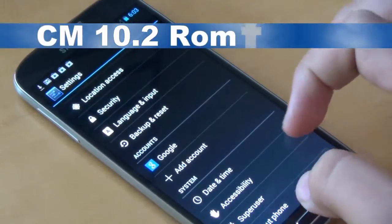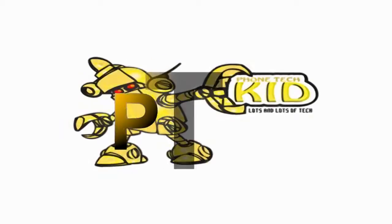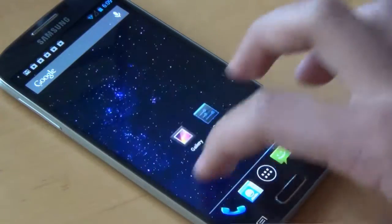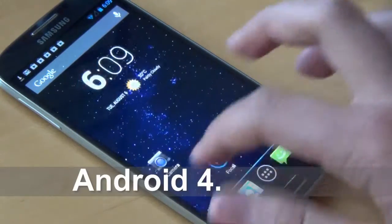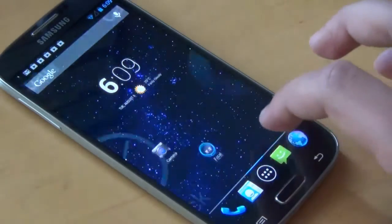So this is the CM10.2 ROM, the latest version of Cyanogen Mod. Since this ROM is running the latest version of Android, you're not going to miss out on any of the new features that Google announced in Android 4.3.